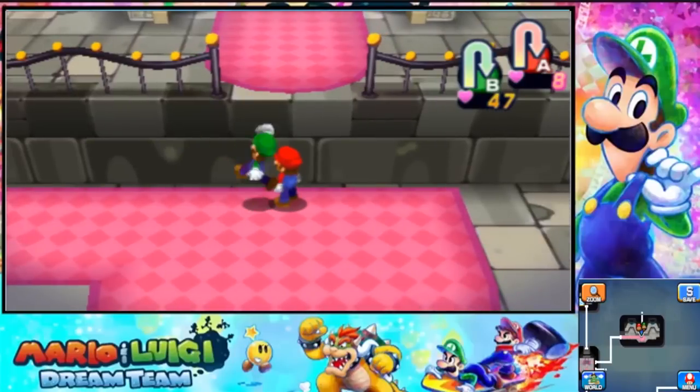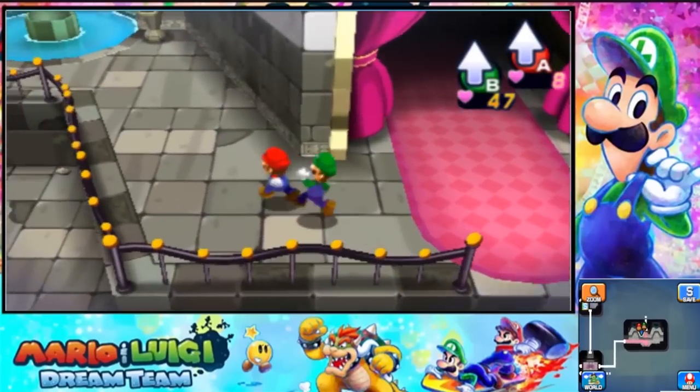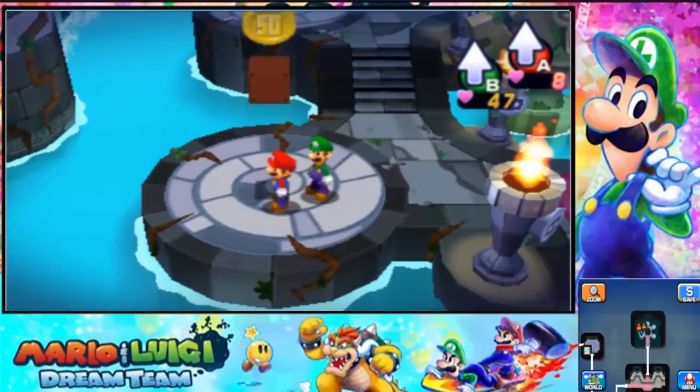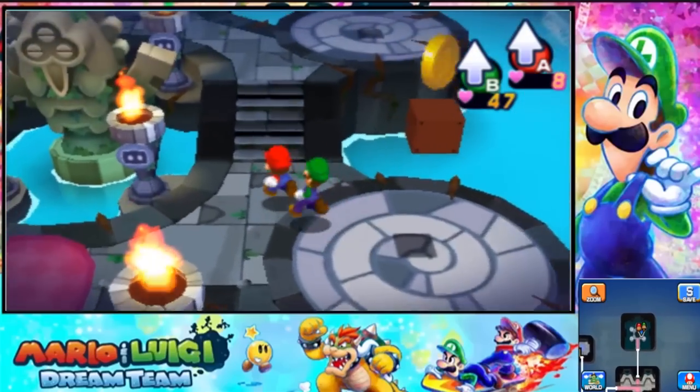This has gotta be the right way because you need to get up here for the bounce. Okay, let's go in here, hopefully this is the right way. Oh, looks like a shrine. 50 coins, I'll take it. More 50 coins.